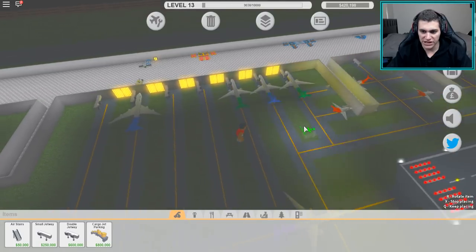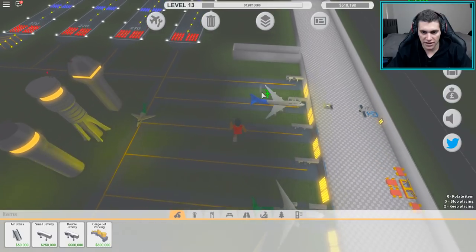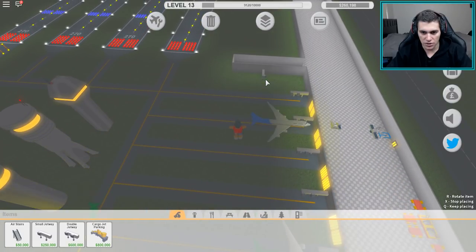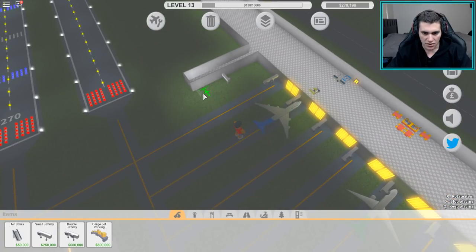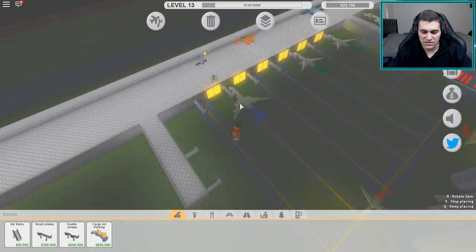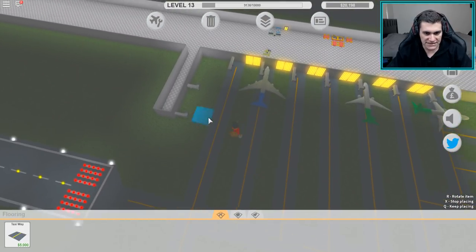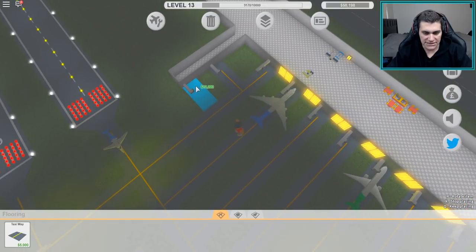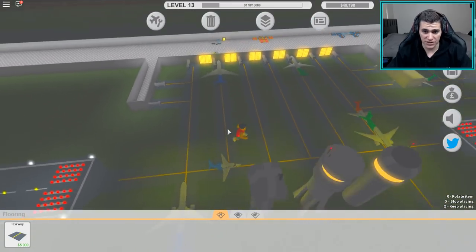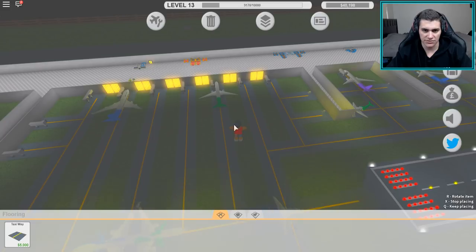I'm gonna place some small jetways right here so we can get those size planes landing. We need to do it on this line - boom, one there, another one all the way at the end, and another one right here. Do I have enough money for that? Oh my gosh, I do - we're making so much money right now. Going taxiway - bang bang bang bang, we still got 40k right now.